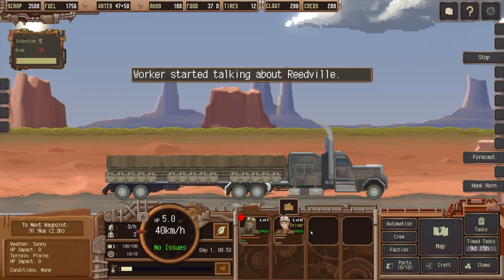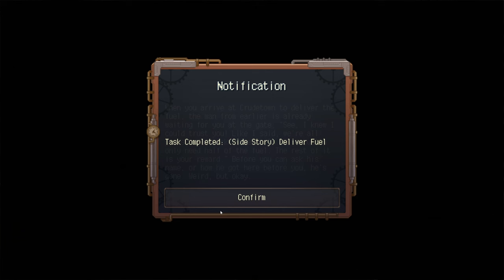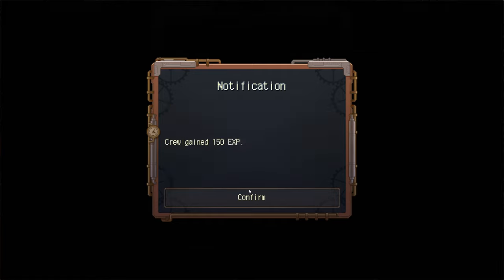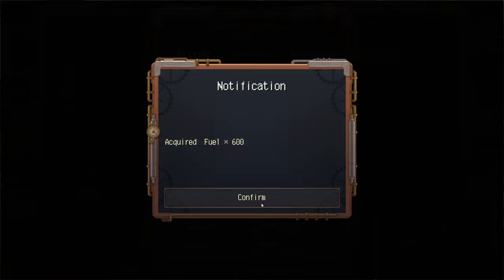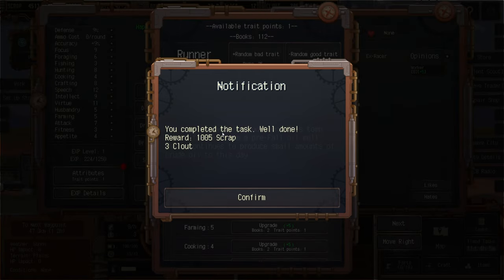We have an attribute point to spend. Arriving at Crew Town to deliver the fuel, the man from earlier is already waiting. He only needs half the fuel — the rest is our reward. We couldn't ask his name before he disappeared. Crew gained 150 experience points, acquired 600 fuel, Taranis relations plus two, worker virtue plus one. We also completed the other delivery task — reward 1005 scrap and three clout. Crew Town takes its name from a pre-fall oil well that still produces small amounts of crude oil.